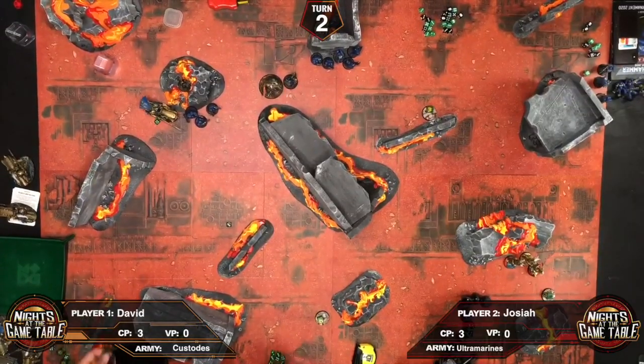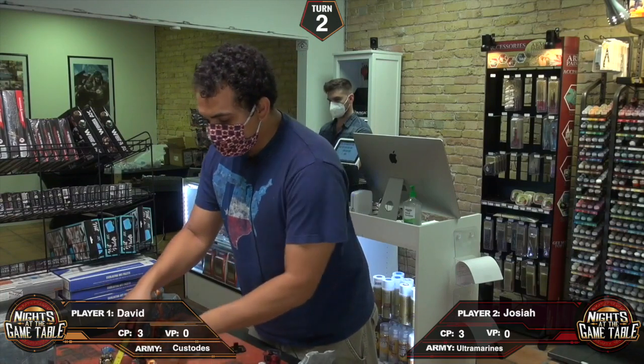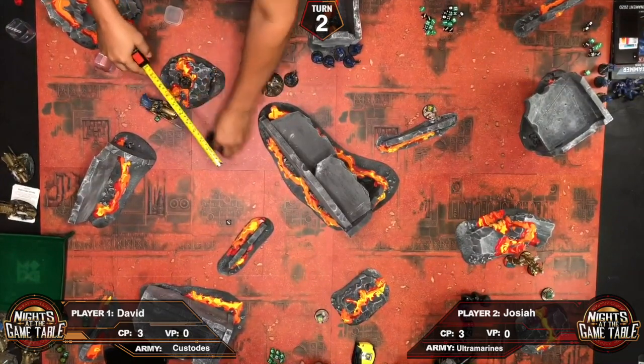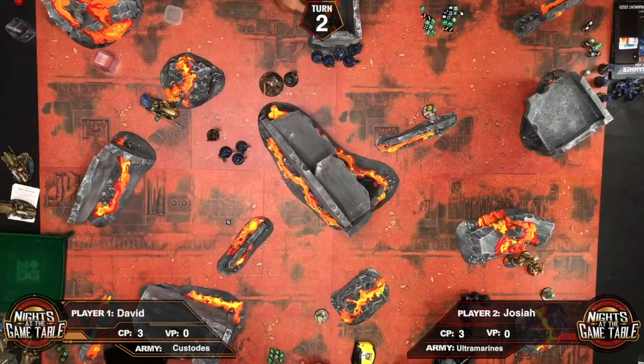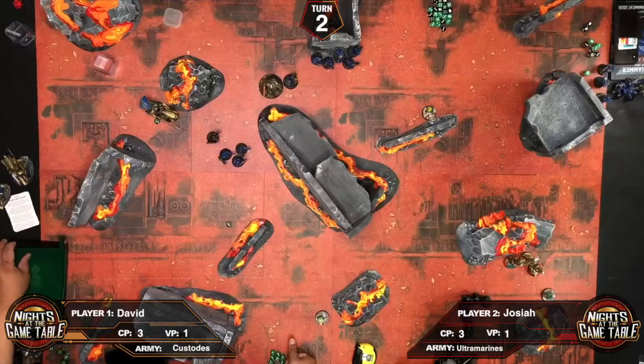Going to Josiah's turn two. Some units walk away from combat. Josiah scores one point for holding an objective. They realize it was part of the mission scoring — both players held one objective each, so both had one point apiece at the end of turn one.